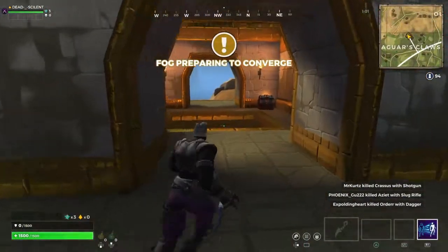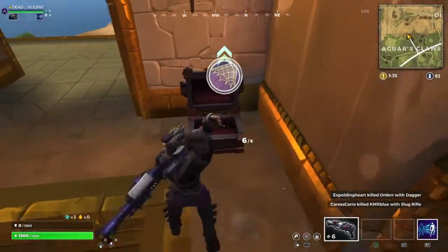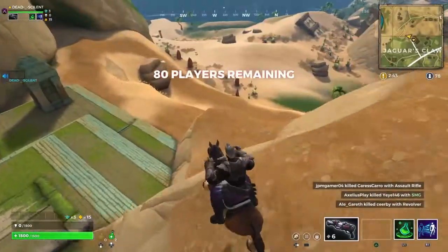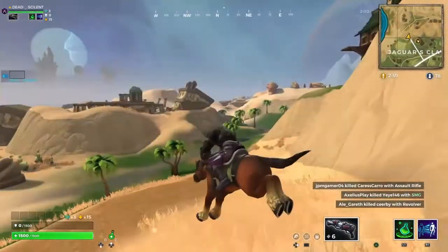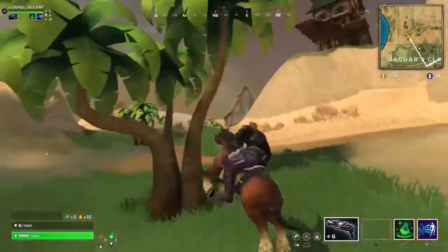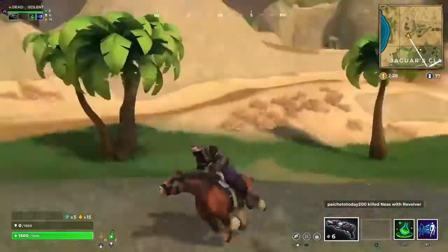There's gonna be a chest right here, so we're gonna loot this first before I show you guys how to do everything. So you know when you're riding the horse, you just go slow. But the jumping actually helps you in this game — jumping makes you go faster when you're traveling.